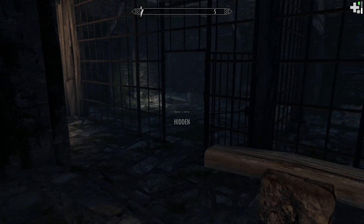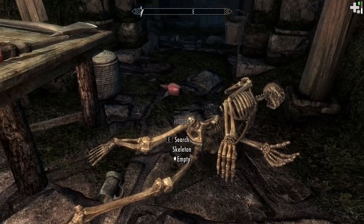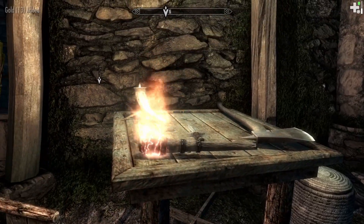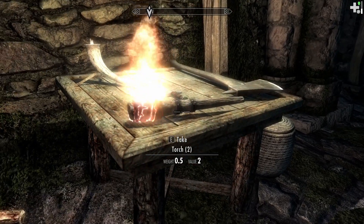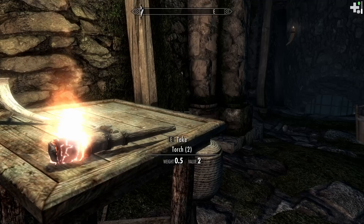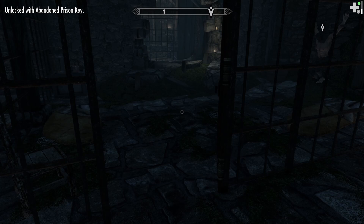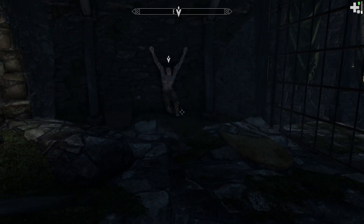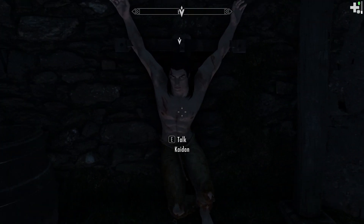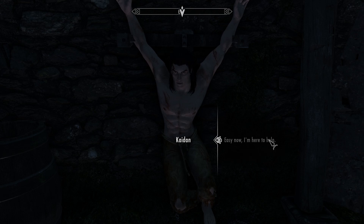There are several potions here, which would be useful, plus a key and a woodcutter's axe — I do normally carry one. Let's go see if we can help Kaiden. Oh, he looks pissed. 'When I get out of here, I'll kill you all myself.' 'What? Who are you? You're not with the Thalmor, are you? Quick, get me free from here before more come.'